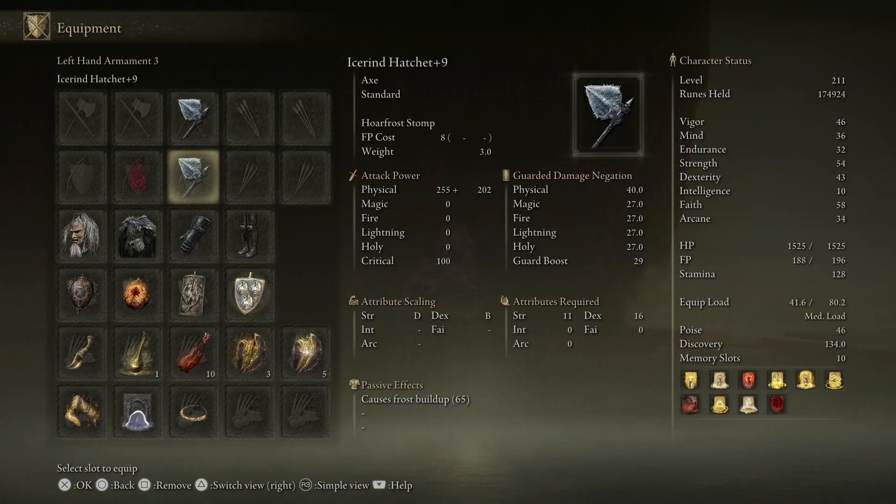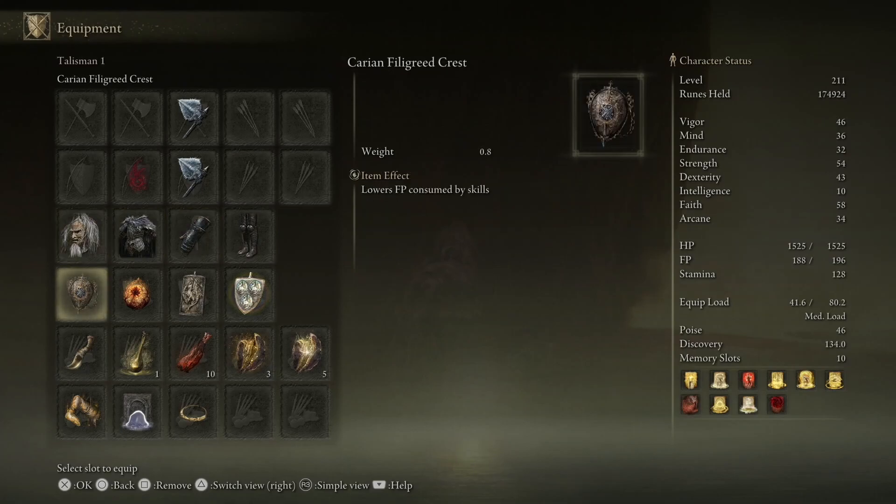I'm using Ice Wind Hatchet. Most of the time I'll be using just the L1 attack, so I'm actually attacking with the two weapons so I can do more hits, and this is actually the build that I used. Let's take a look at how it went.